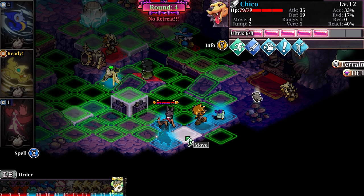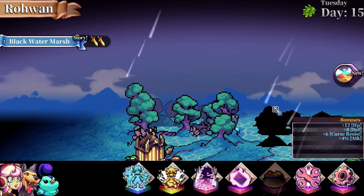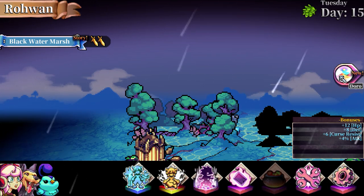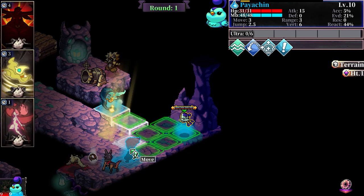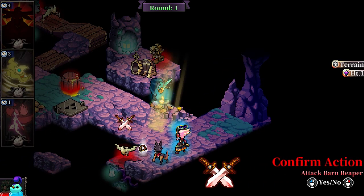Aside from the story, much of the time playing Fae Tactics will be in battles. Encounters can be chosen from a menu, which displays how many rounds the fight will be, and whether or not a boss will be encountered. These fights can be taken in any order and range in difficulty. Surprisingly, each battle has a unique map full of gimmicks and elements to take into consideration when planning your attack.